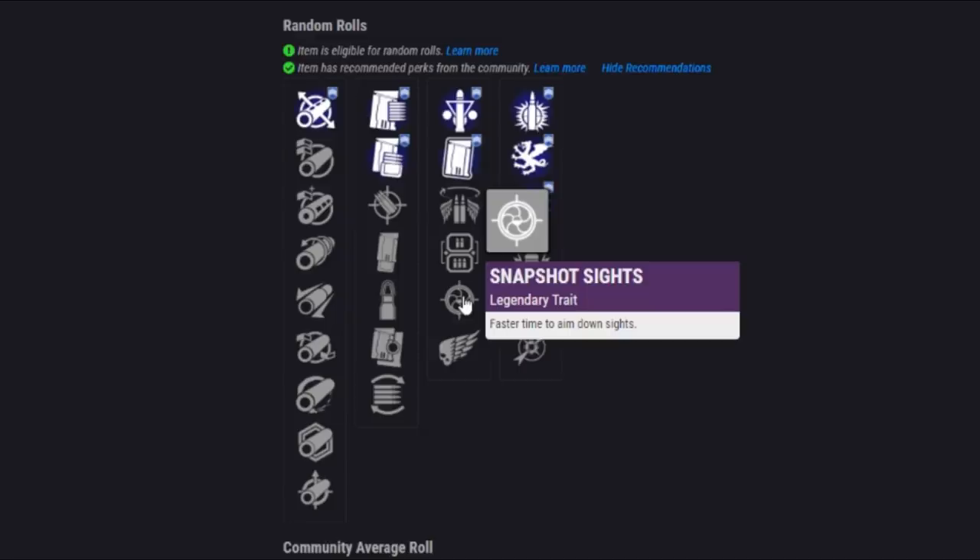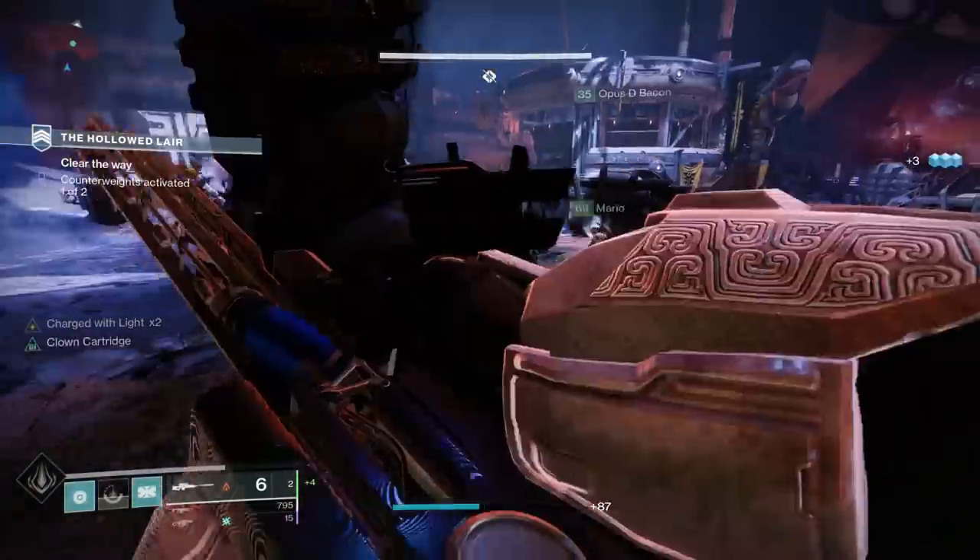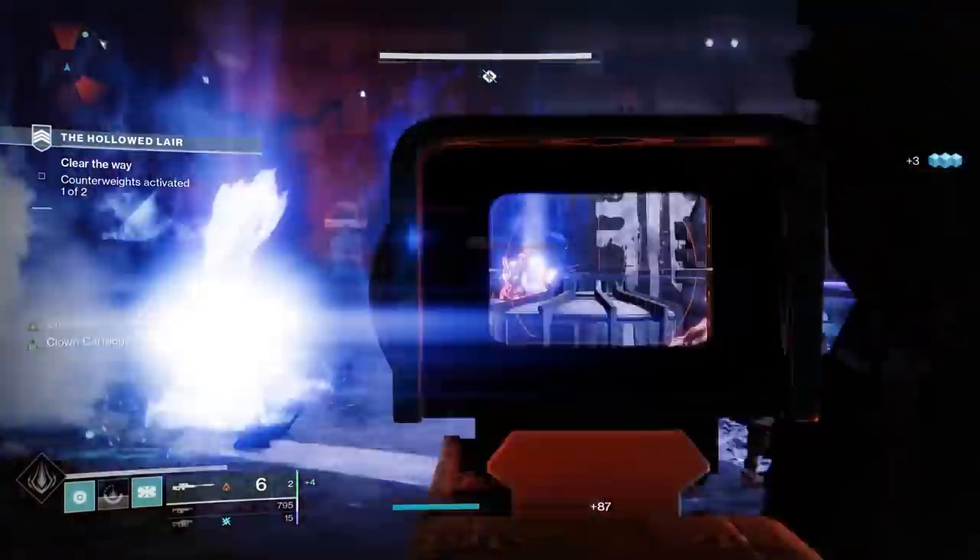Snapshot Sights is absolutely top tier for PvP, letting you aim down sights faster. And Killing Wind is also not bad for PvP, giving you an increase to mobility, weapon range, and handling after getting a kill.